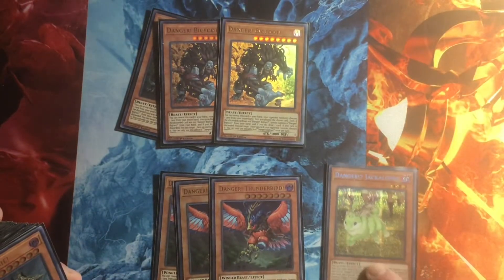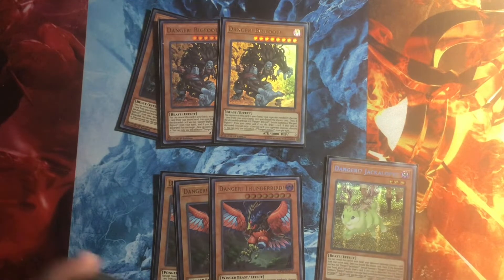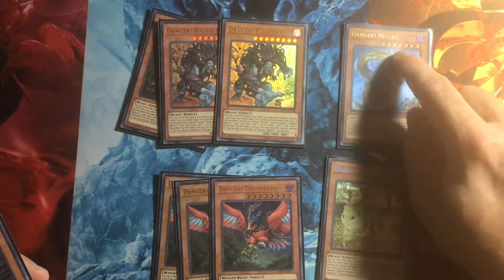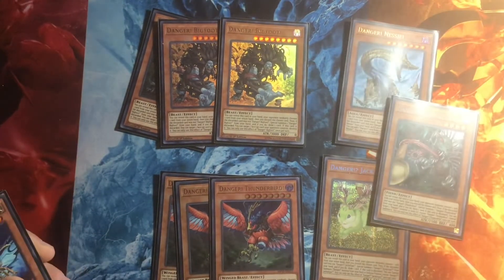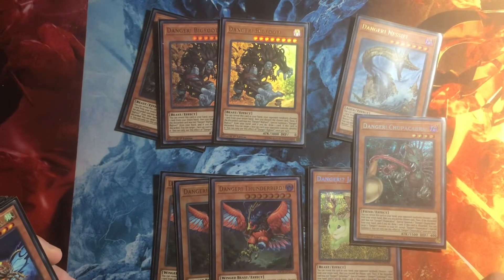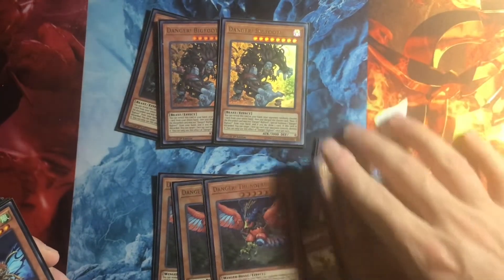Then you've got Jackalope. Jackalope is another way to get to Maju because he's level three. Nessie is one to get to Pankratops because he is level seven. And then Chupacabra, of course, is four. If you sub in Inspector of Order to go first, you can use Chupacabra to get to Inspector of Order with Small World.